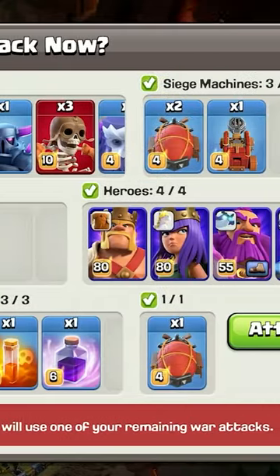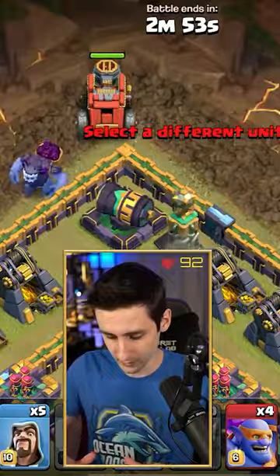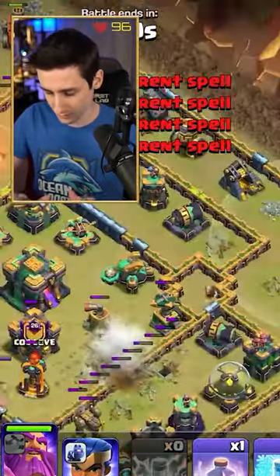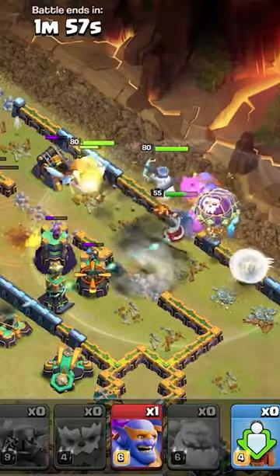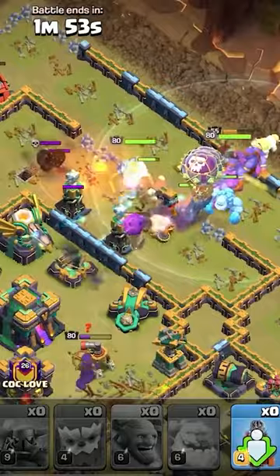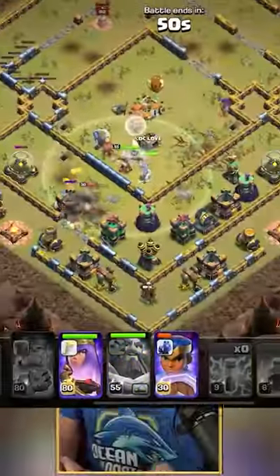Alright, here we go — it is time to attack. Let's do a warden, a yeti, flame flinger, double earthquake, and the five lightnings to damage the queen and take that down. Let's go — drop a super wall break, two more balloons, pekka, super bowlers, ice golem, another super wall break, another one. Okay, we're making our way right in — pop that warden tunnel tome and there we go.